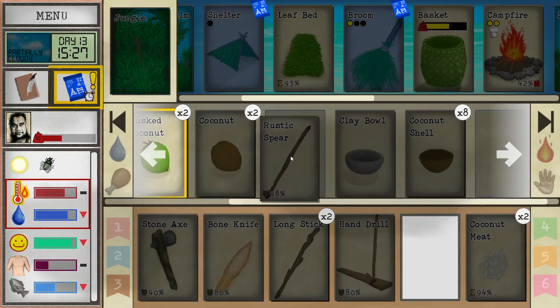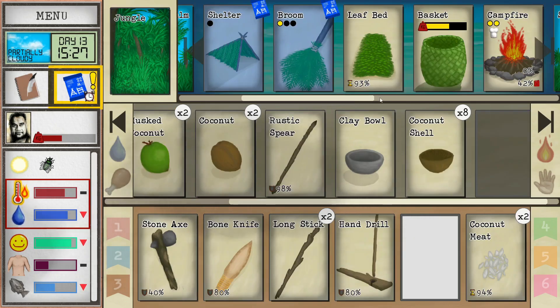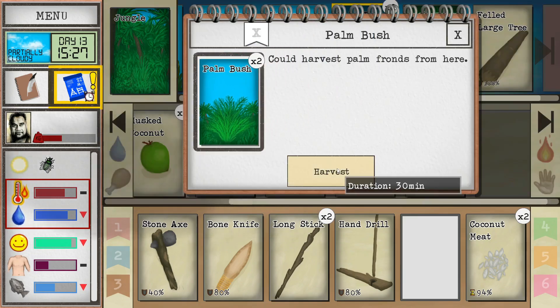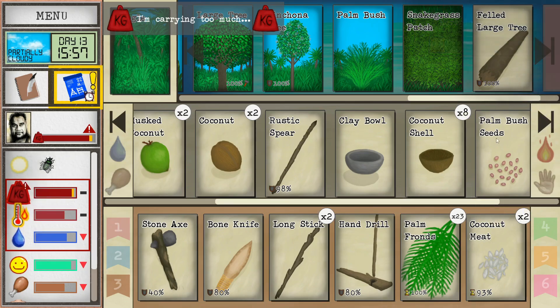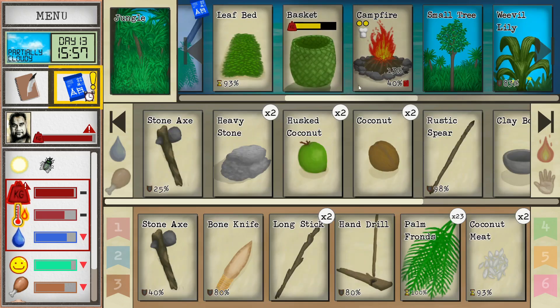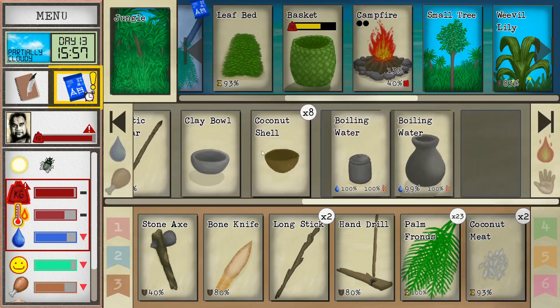Let's stay focused here. We've got to get some palm leaves. We'll harvest these. God, we're already hot again. We'll put the seeds in our little basket again, trying to keep things uncluttered. Boiling water — take it all. That's definitely too hot to drink and certainly too hot to wash ourselves in, so I think we'll go ahead and extinguish the fire.